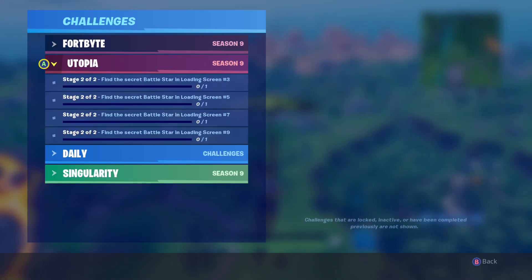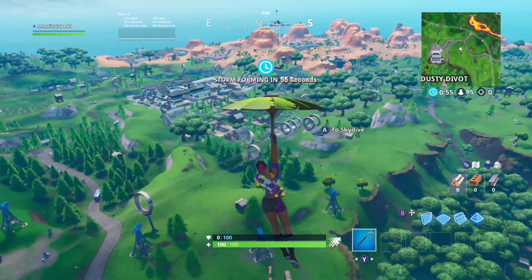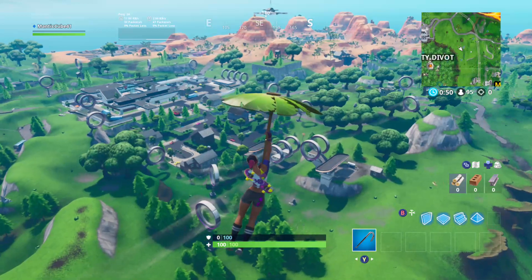Head over to Challenges, go to Utopia, which is the one found on the loading screen number nine obviously. We made videos on all the weeks — all the odd weeks have Secret Battlestars, all the even weeks have Secret Fortbytes, so we made videos on them.